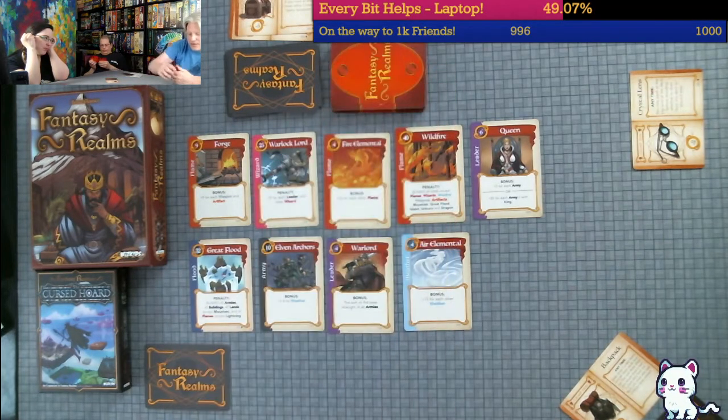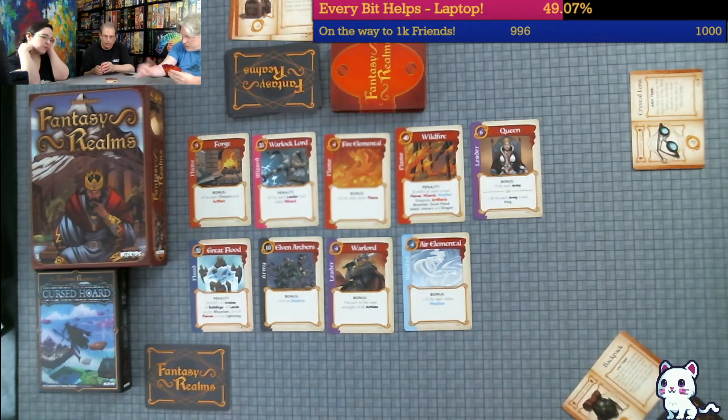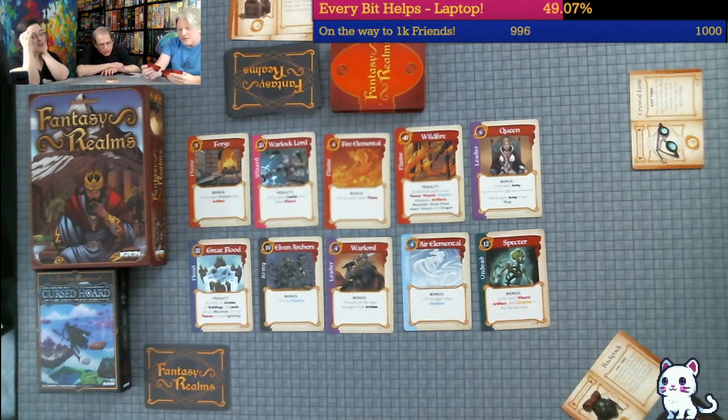I took one from here and I am in the uncomfortable position of having to discard. There's twelve discards now, so I could be eleven, he could be twelve. The best way to do it is discard something good - like an undead. That's probably something Dan might want. Good luck with your Fantasy Realms cursed item.